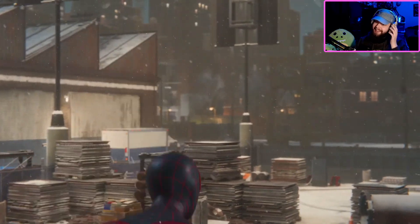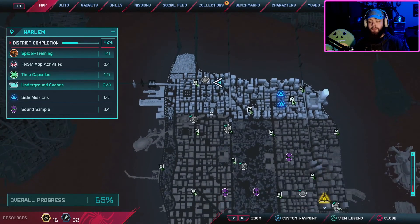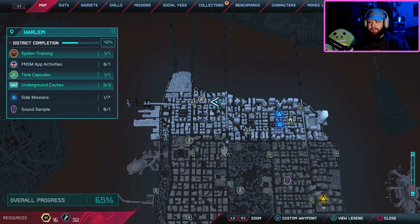That little mini intro comes from a campaign mission. The game now opens up an extra activity called Sound Samples. Aaron Davis, aka the Prowler, gives you the opportunity to collect different sound samples that he and his brother Jefferson Davis — Miles's father — were working on. I'm going to show you each of the locations so you can easily get these done, even if you're not picking up the game.